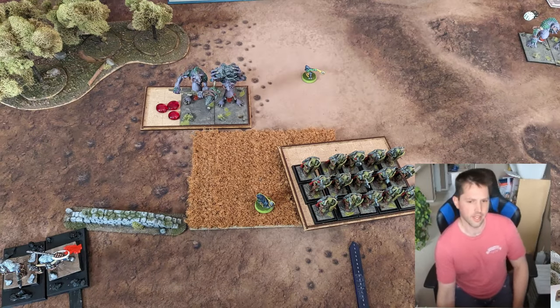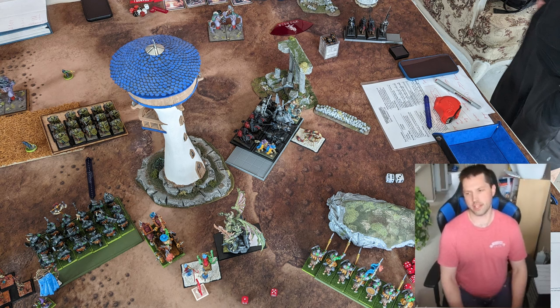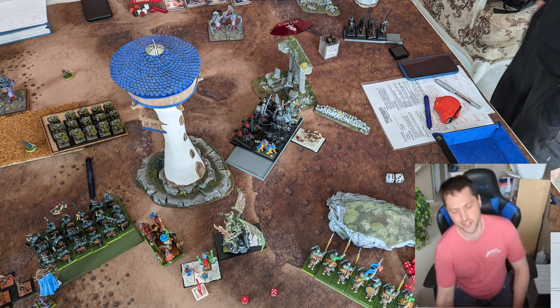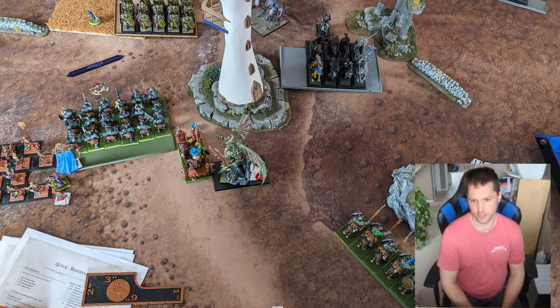The rest of our stuff moved up and did their things. My Goblins went up and released their Fanatics before running away from being charged. Unfortunately the Fanatics didn't do much this game — even though I got one through a unit of Dragon Ogres, through the big unit of knights, and through the unit of Forsaken, it only did maybe a couple of wounds total. The others were just being avoided. Not the best, but that's Fanatics.